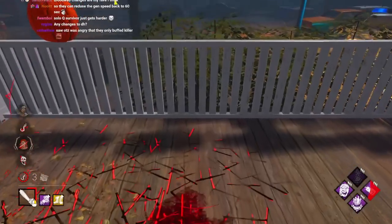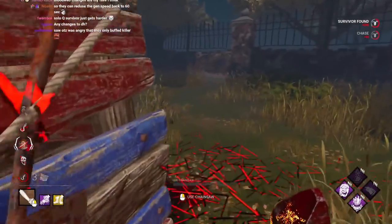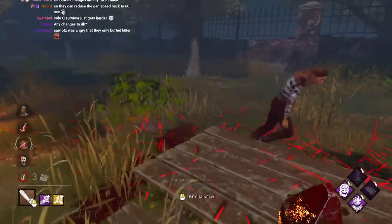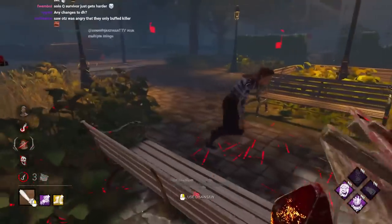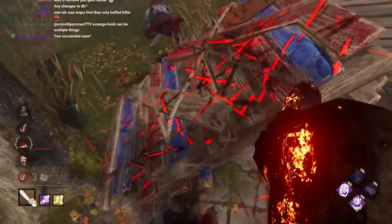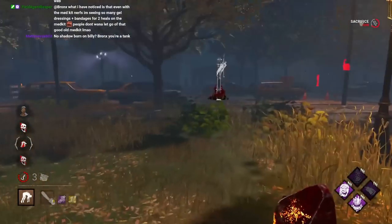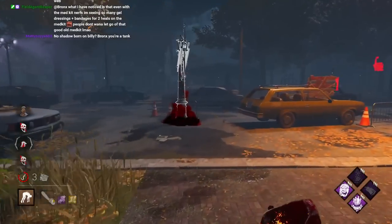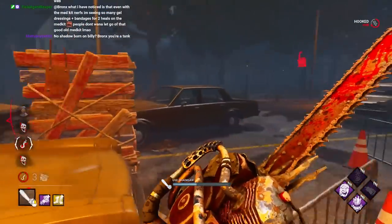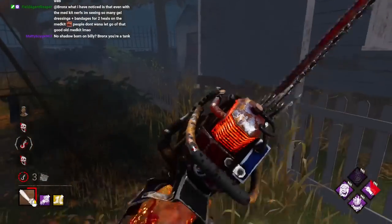Any changes to Dead Hard? Yes — Dead Hard is now limited to only two uses a game because it only becomes usable once you've been unhooked or you Kobe, so you can only be unhooked twice meaning you only get two Dead Hards a game. But that also means there's no more first-chase Dead Hard, which is amazing for killers. That is the best part about it — it's impossible to have in the first chase. First chase of the game, but also a first chase with everyone. Like if you haven't seen a random Bill the whole game and you finally see him, you don't have to worry about anything.